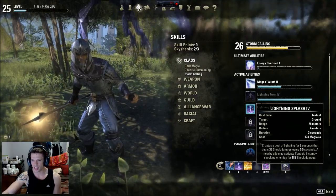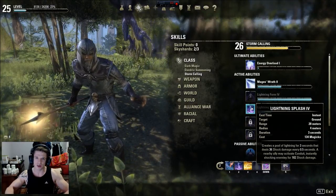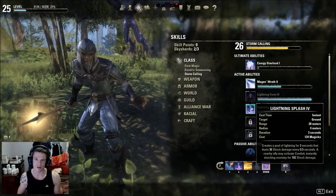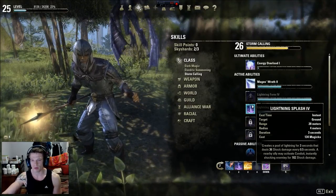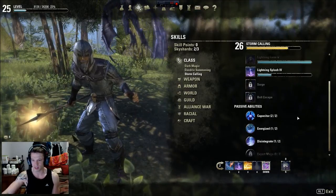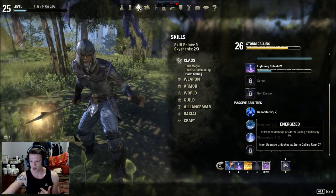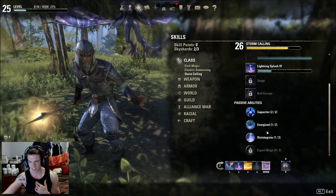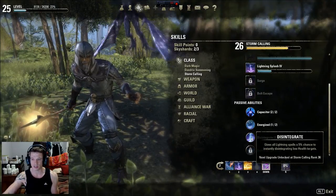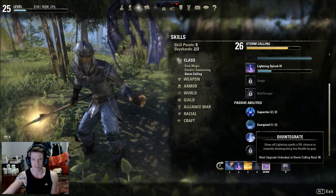From Storm Calling, the only skill I'm using is Lightning Splash. It's fantastic because when enemies are frozen you can put an AOE on them where it's constantly raining lightning down, and players can synergize with a powerful shock synergy. The passives include increasing Magicka regeneration by 10%, increasing damage of Storm Calling abilities, and up to a six percent disintegrate chance on all lightning spells to instantly kill guys at low health - since it's an AOE it hits everyone.